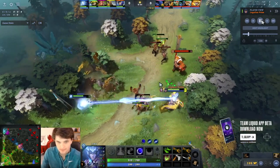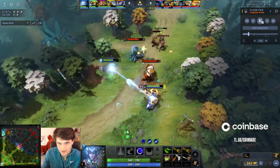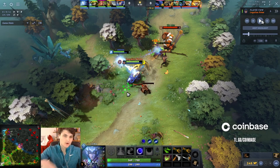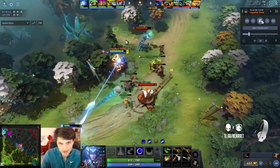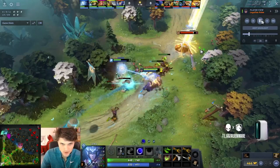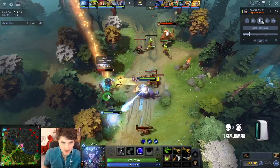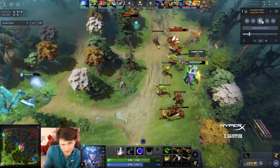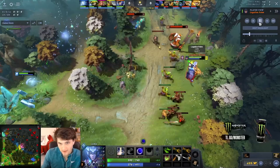Notice how I'm not letting the lane push into me — I'm constantly hitting creeps so I'm not dealing with three in my face. Just like any other ranged hero, her biggest issue is she doesn't have innate damage block and won't be allowed to hit the opponent if she has a bunch of creeps in her face. A lot of defensive aggro, pulling creeps to her tower if needed. The second I get level two and they don't, I'm always going to be super aggressive and force as many trades as possible.